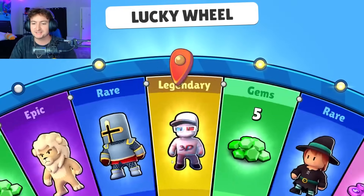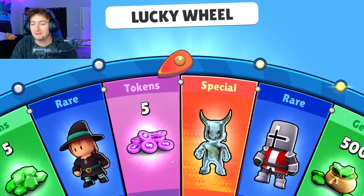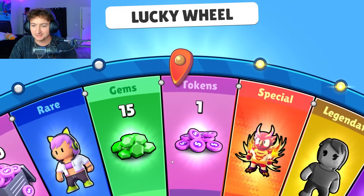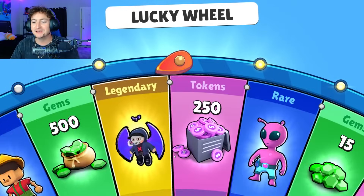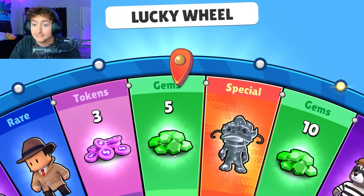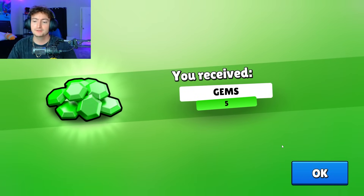Spin number six. If you guys are watching this video and you want to support me, definitely use code Baby Yoda. We are still second on the creator code list, so let's try to shoot for first. But as I say that, we get one token. Rip. Spin number seven. It's also noteworthy that we still have not gotten the Retro Gal — we got the 3D one, but we still need that. Everything else we've gotten.